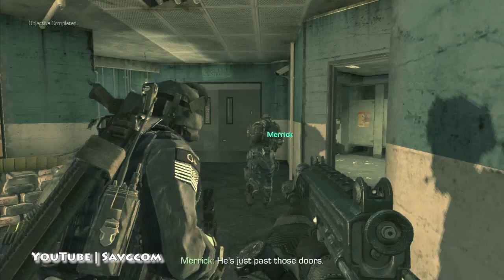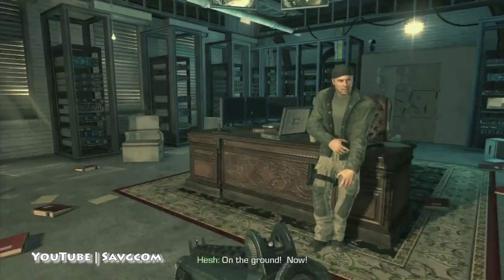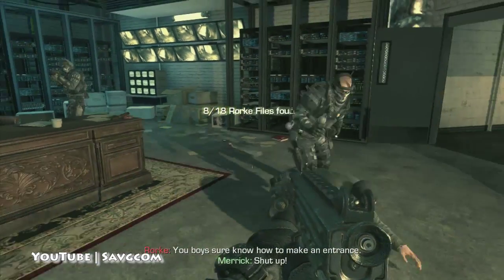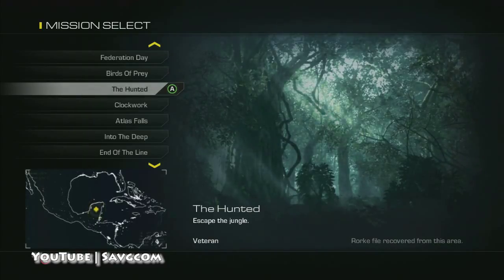Birds of Prey — we're going to tick in and Rourke's sitting here. You need to grab this one on the desk ASAP, because after he throws him out the window, the level's going to end.